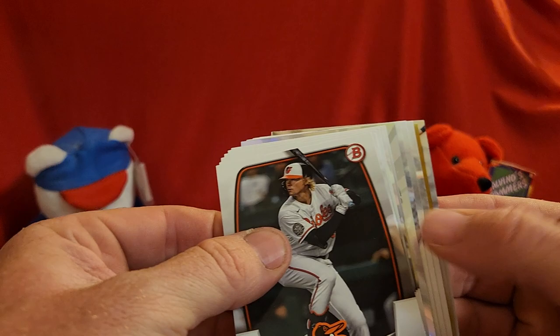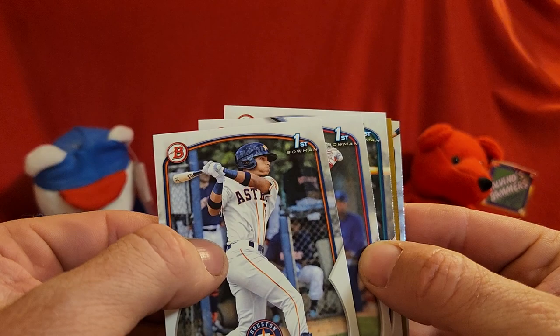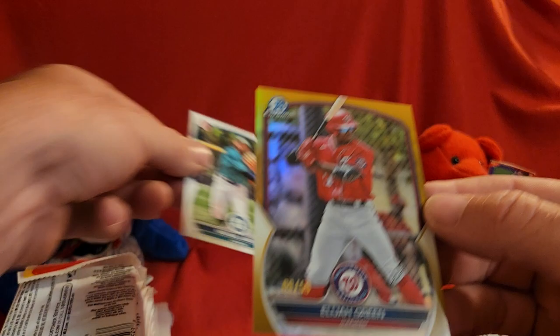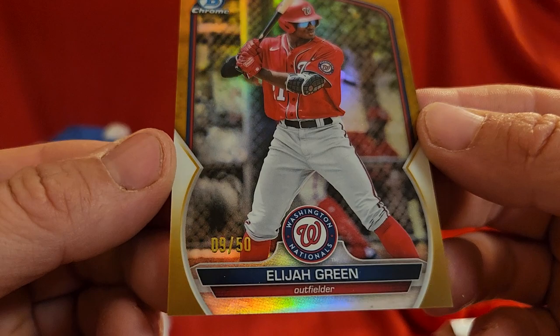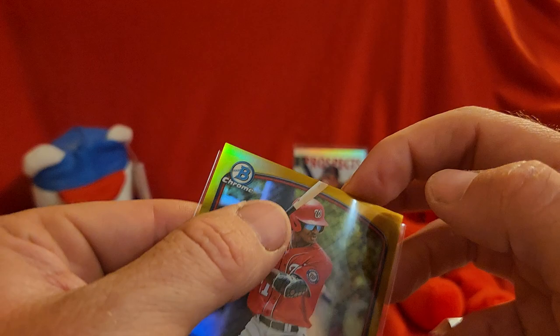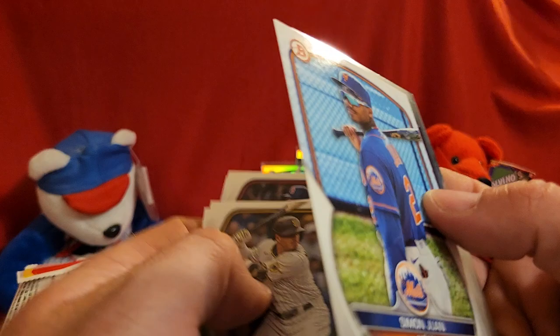Next pack — oh, look at this. Is that a gold in the back? Acuna, Vasconcina, Richardson, Judge, Diaz, Garrett Mitchell. I wonder if that's an auto. Better get my sleeve ready. Behind him, Gabriel Martinez. I see a bat — not a first. It's going to be an Elijah Green gold, number 9 out of 50. Elijah Green, 9 out of 50 — that'll play. First gold that I've pulled so far this year.